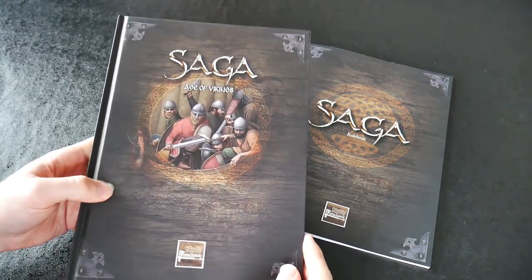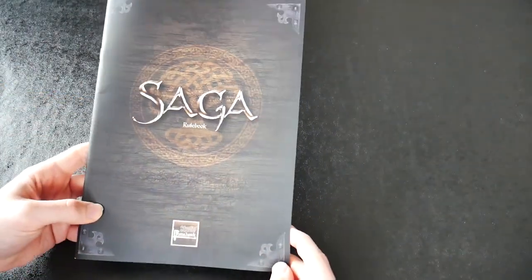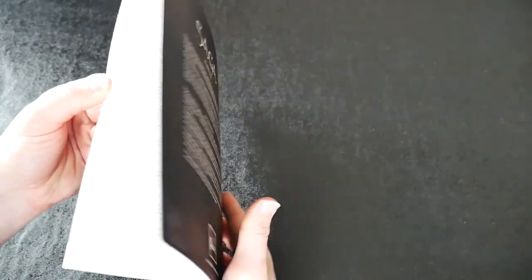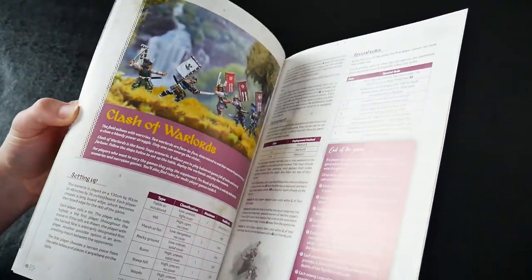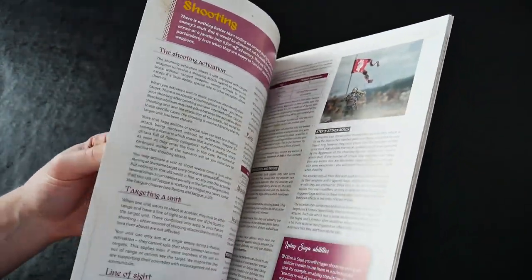First up, let's look at the rulebook. It's a softback, 52-page volume that covers the rules and not a lot else. It is split into sections with a logical order that aids learning, helped by some excellent diagrams that add value to explain the various rules. It ends with a glossary and a quick reference sheet.